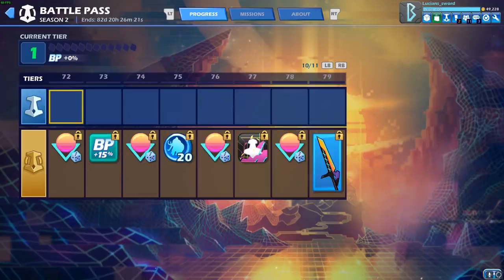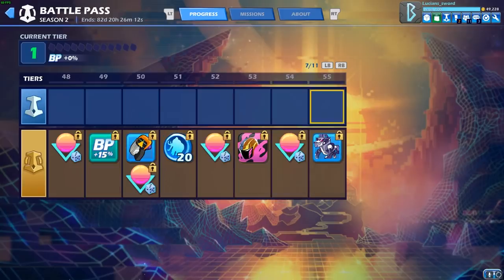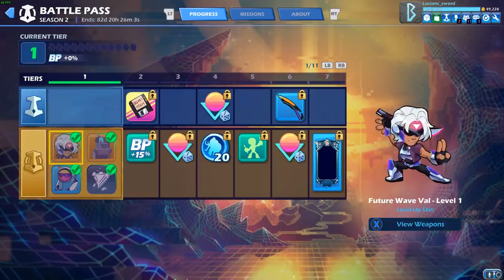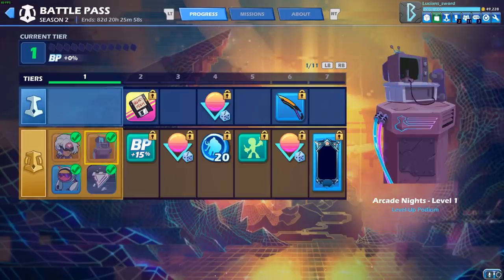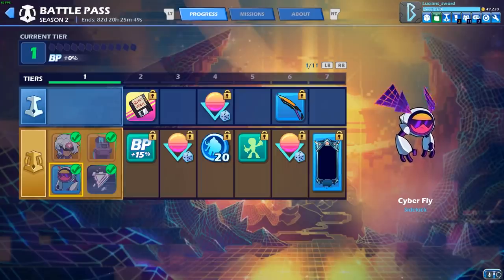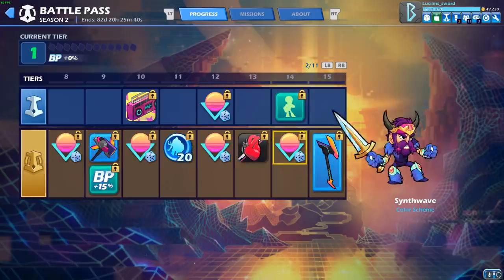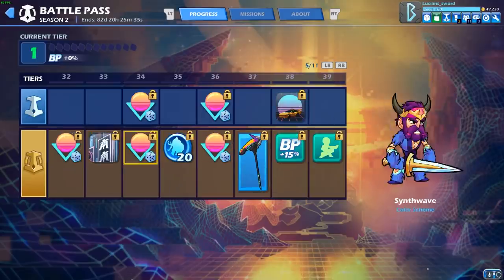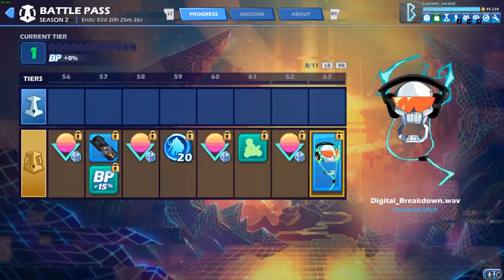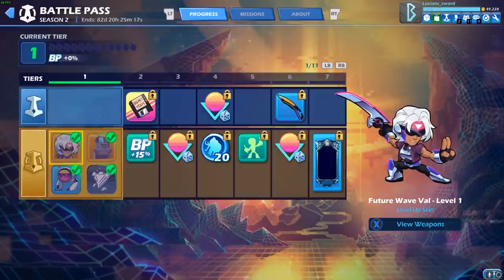So to recap: the last free thing you get is at tier 46, which is really unfortunate — I was hoping they'd put Synthwave universal colors as the final free reward. They really want you to pay for the premium battle pass, but honestly, and I am not sponsored at all, it is well worth the ten dollars. For ten dollars you get three Val skin levels, three podium levels, multiple sidekicks, around ten avatars, emotes, a loading frame, multiple weapon skins, the Isaiah skin, and more. The KO effect alone is probably worth five dollars by itself.